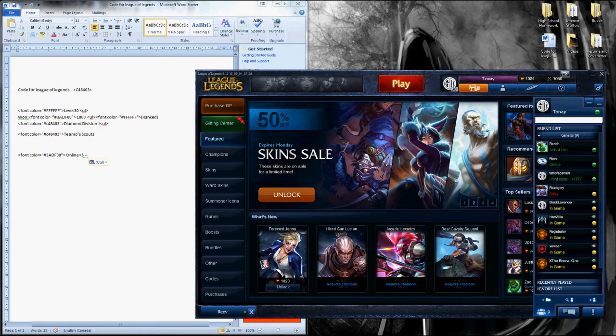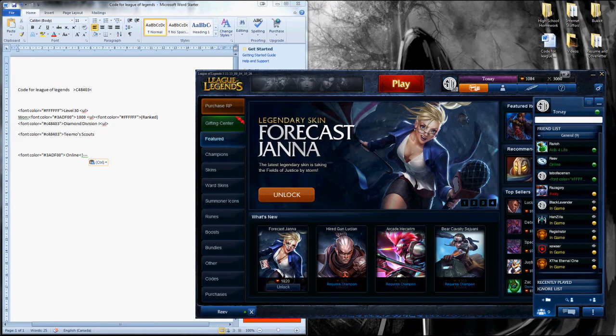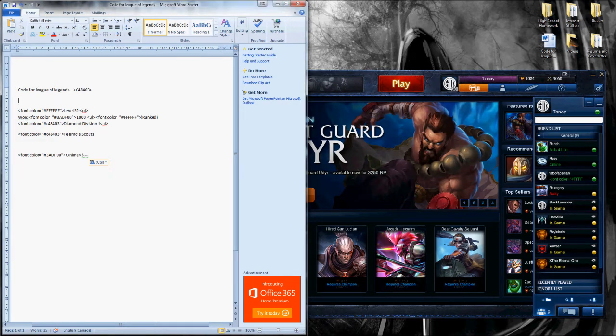So the first thing we've got to do is we have to clear our status message. Make sure it has nothing there, then click off the screen and click back once, and make sure there's no type thing — because now you click anywhere and it will still stay. Next, you find the coding — which here is the coding.